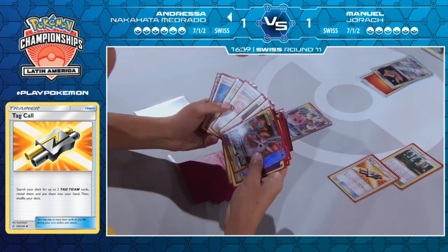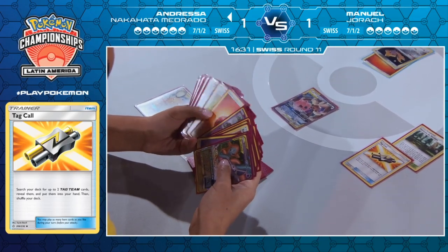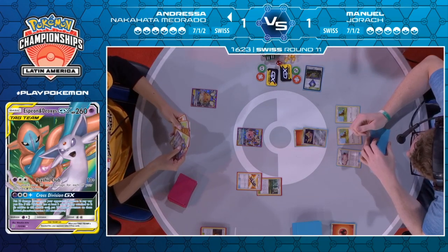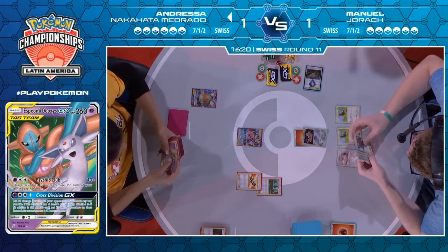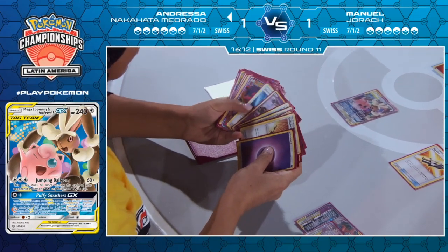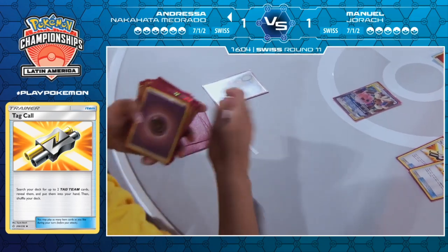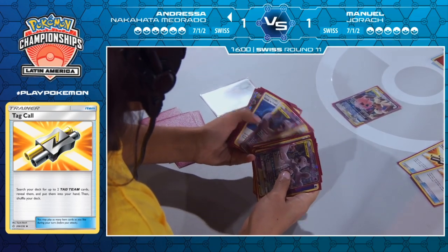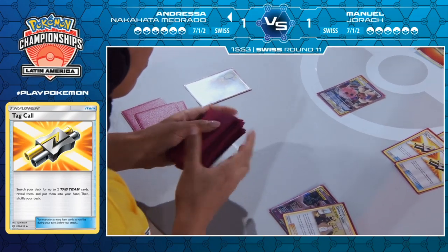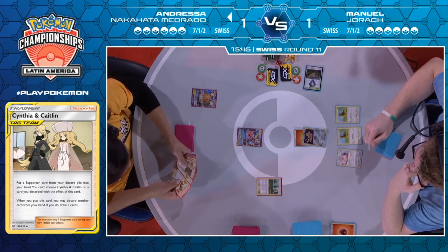There goes the Tag Call in any case — able to find herself the Espeon and Deoxys as well, and going for the Braixen and Charizard GX. Does she have the Mewtwo in hand already? She might have two Tag Calls in hand and play the second one to grab that afterwards. She does have one in hand as well. There goes the first Tag Call, grabbing those two tag team attackers. And Tag Call number two probably going to grab another Mewtwo, and also the Cynthia and Caitlin.